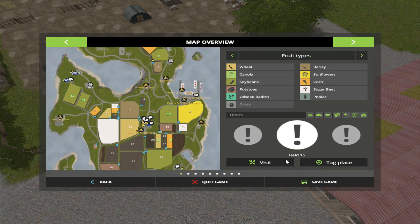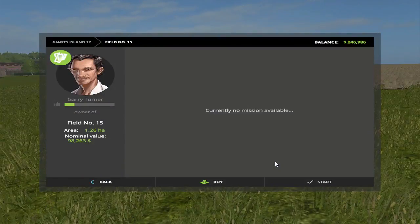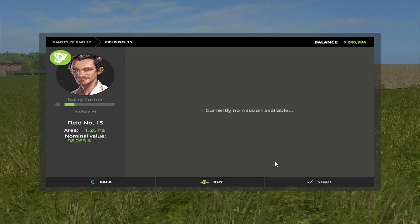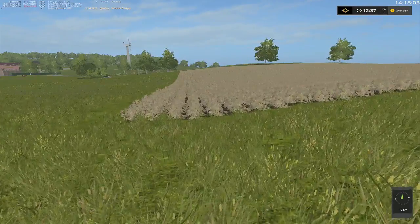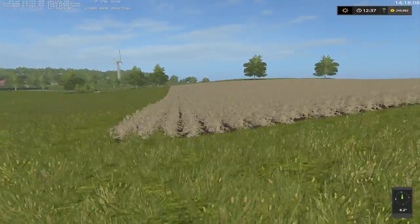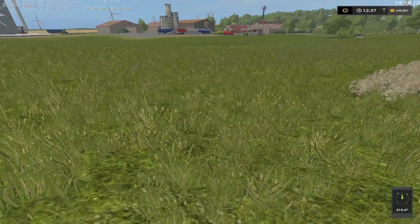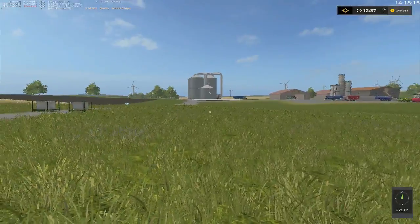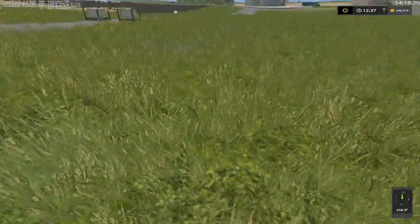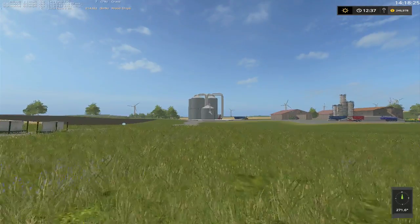We need to buy field 15 also. Let's go to 15 and show y'all. There's currently no mission here - he wants 98,000 for this field. This field here is potatoes. Potatoes would be good for the pigs.